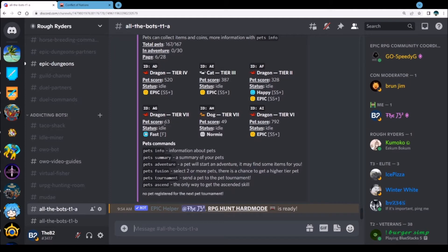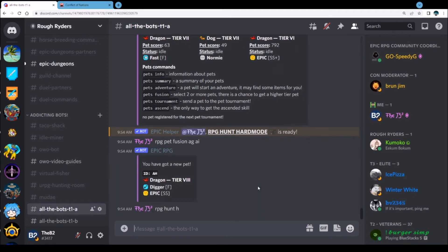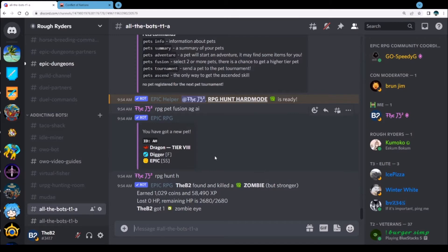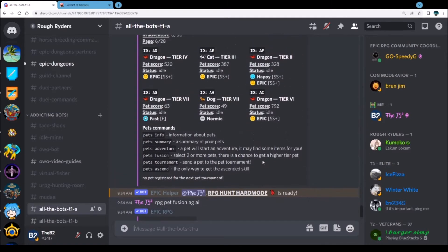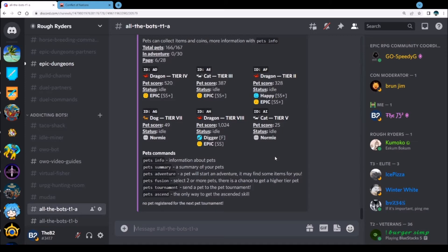Here's a seven and there's a six, so if we do RPG pet fusion AG and AI we should be able to go to an eight and keep the epic, which is nice. We spotted a digger — I don't really care about the blues honestly. I'm going for epic time traveler and lucky epic, so I can get more pets out. Time traveler so I get them back instantly, and lucky to be lucky.